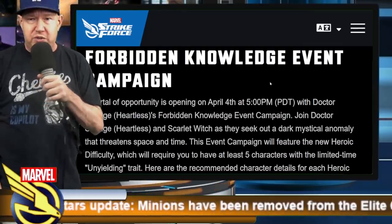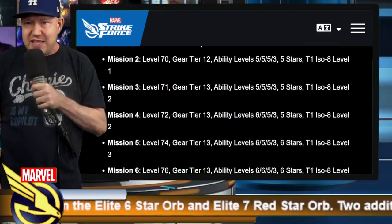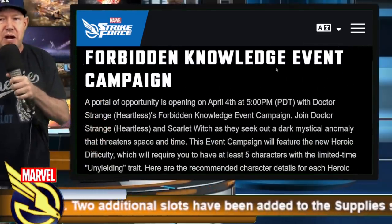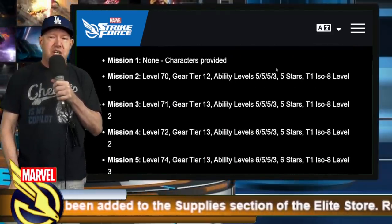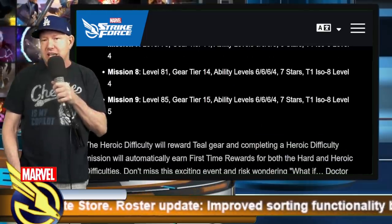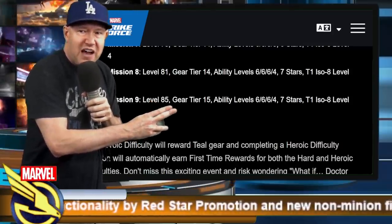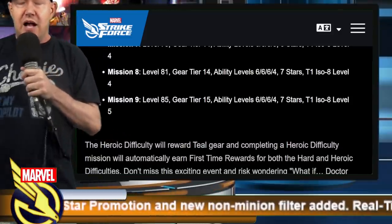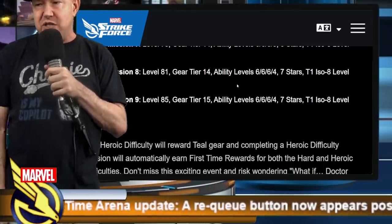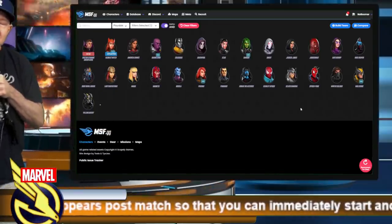The event starts on the 4th, which I believe is Monday. There's going to be a heroic mode. A blog post from the 25th of last month spells out the suggestions: level 68 to get into the heroic tier, and as it escalates up to mission 9, the recommended level is 85, gear tier 15, ability level 6-6-6 for seven stars, T1 ISO-8 level 5 — which is green ISO 5.